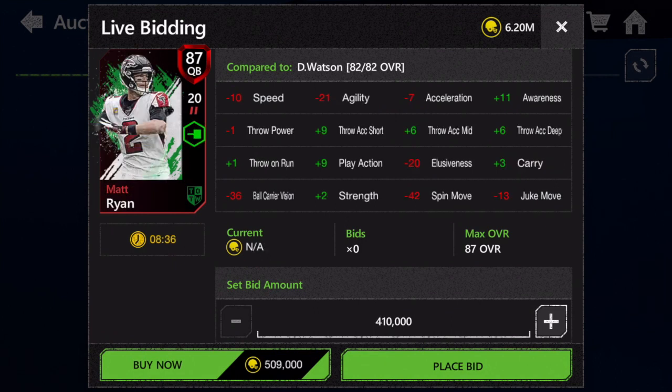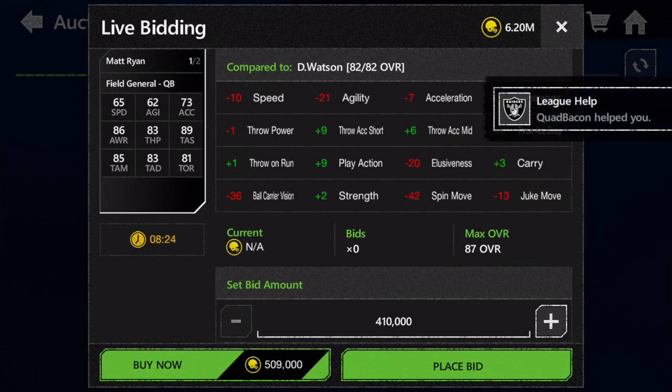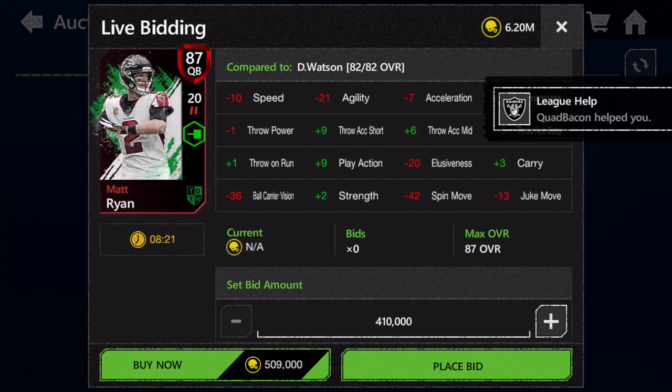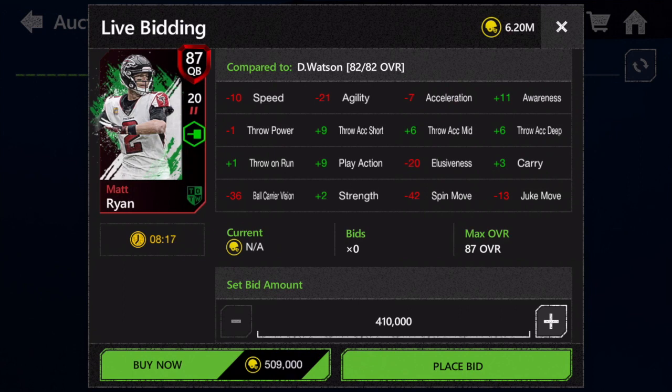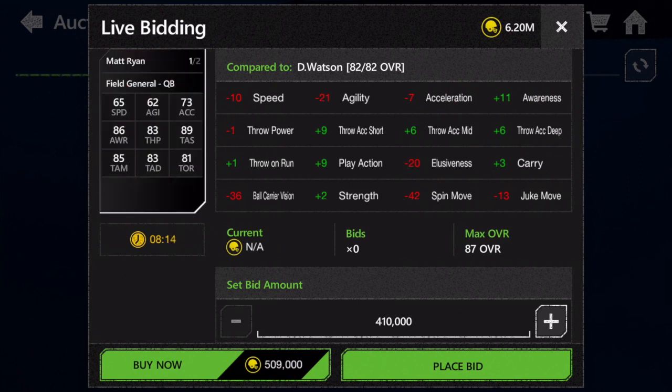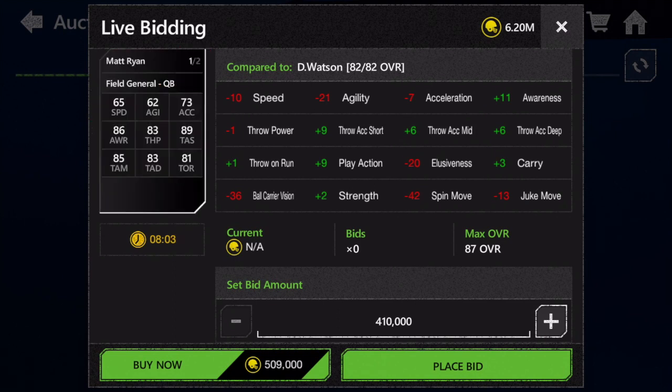Next up, Matt Ryan, 87 overall quarterback with 65 speed. His throw accuracy short is really good at 89, and all throwing stats are over 83, which are pretty good. But 65 speed is not ideal for a quarterback when there are a lot of good fast quarterbacks with great throw accuracy like Lamar Jackson and Deshaun Watson. His throwing stats are only marginally higher than previous Team of the Week master quarterbacks, so Matt Ryan is a definite pass.